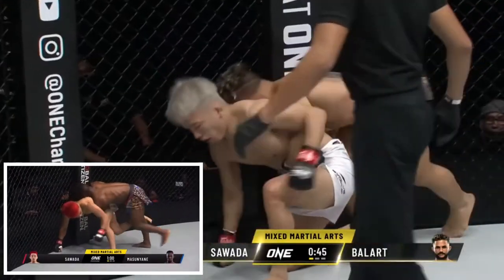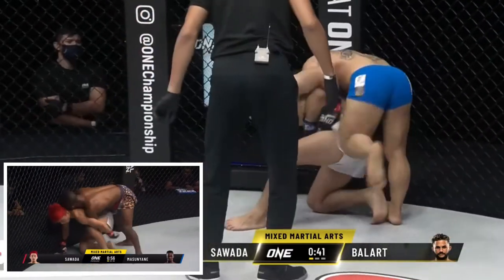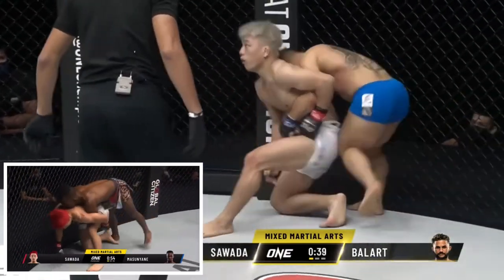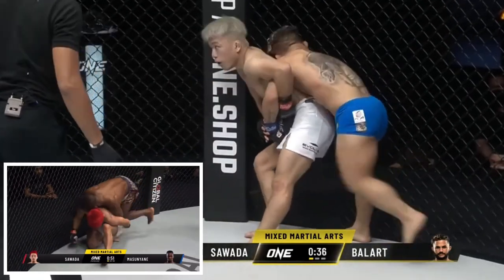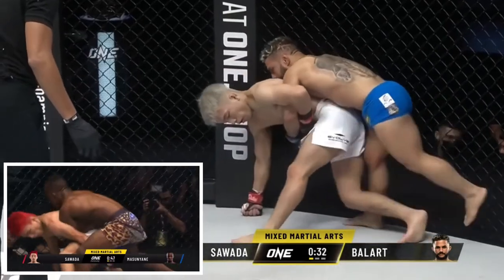Sawada has shown some difficulties in countering this position before in his fight against Bokang Masanyane, and Ballart did a great job of utilising this sequence multiple times throughout the fight to get to the belly-to-back position, chipping away with constant knees and maintaining pressure to wear on Sawada.